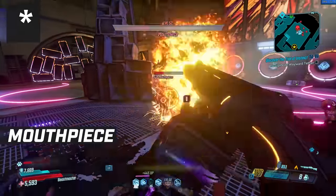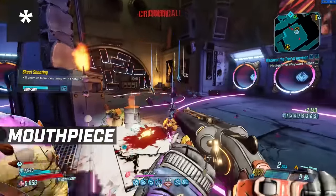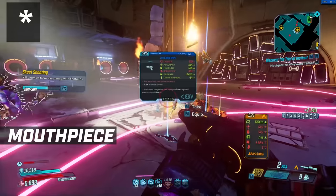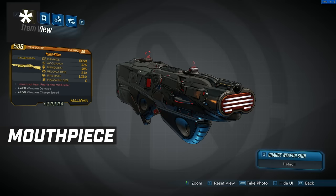Shiv, right at the start of the game, doesn't drop anything unique, so you don't need to worry about him. But once you get to the Holy Broadcasting Center, you will come across Mouthpiece. He actually drops two weapons — we're not going to be talking about the blue uniques or any form of epics, just the legendaries.